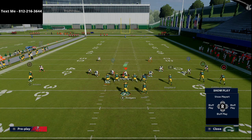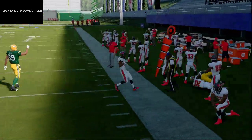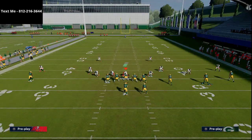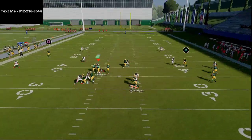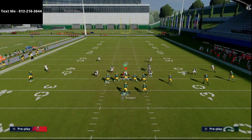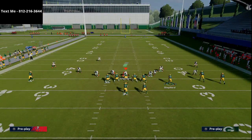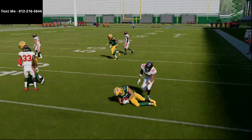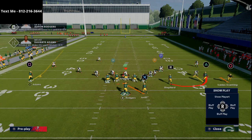Let me confirm this with pass commit on Tampa 2. The wide receiver on the right side blocks that flat zone and you can hit the bubble screen to Shepherd for key yardage. Tampa 2 gives this the most difficulty because of the yellow vertical hook zone on the right side when pass committed — it kind of hangs with the tight end. Against cover three with hard flats, you can still hit the bubble screen though it's not as wide open. The key is if they go hard flat with pass commit, the route to Mercedes Lewis should be open.